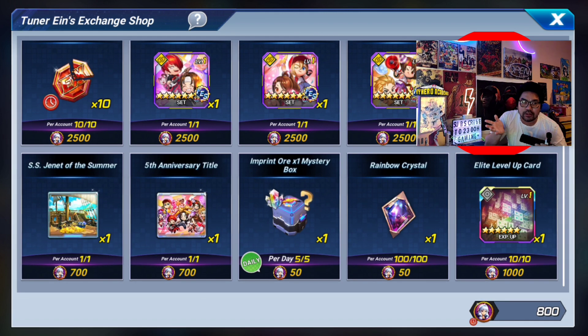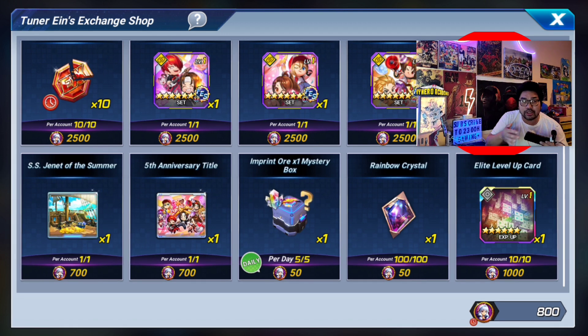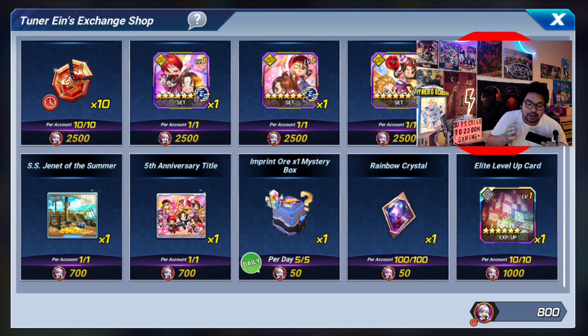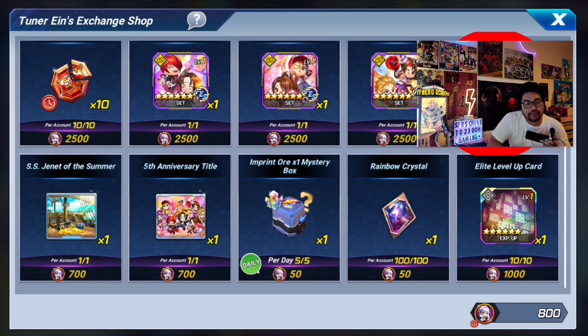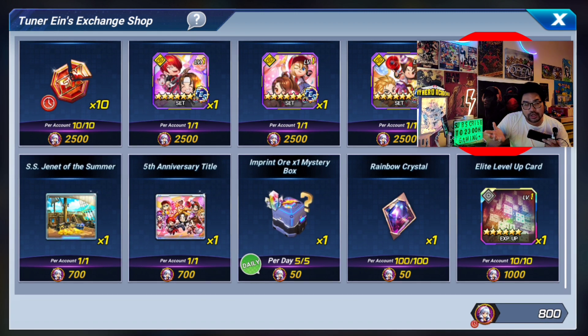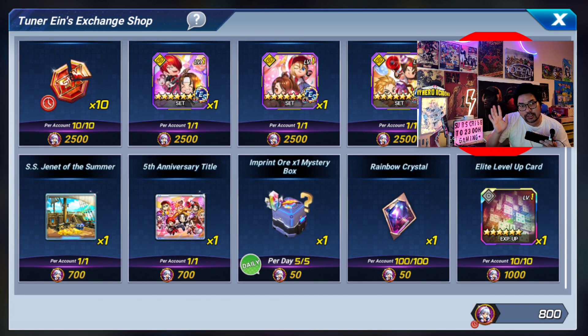I hope you guys liked this short and sweet video on what we have in the Ains lucky coin event. We're not getting a character, but an EX memory is still a character in itself, and with the help of a rainbow crystal we can upgrade the character we really want. If you want to A5 or A3 a character to access the imprint stone, this would be really beneficial for your account. Please like, subscribe, hit the bell icon — that's it from 2300 gaming, see you guys on the next one, peace out!